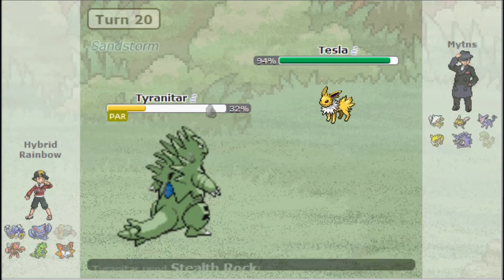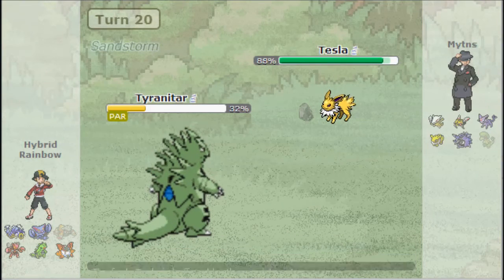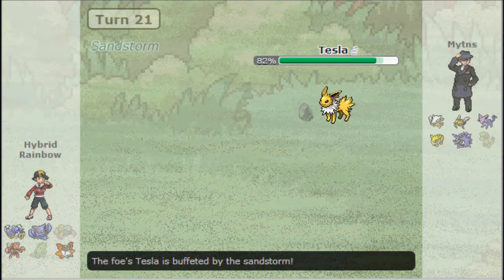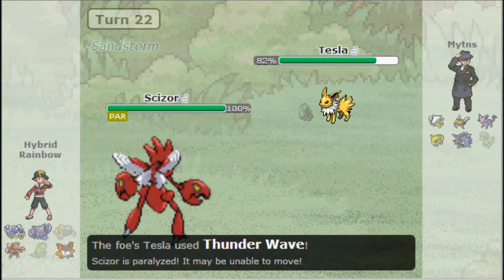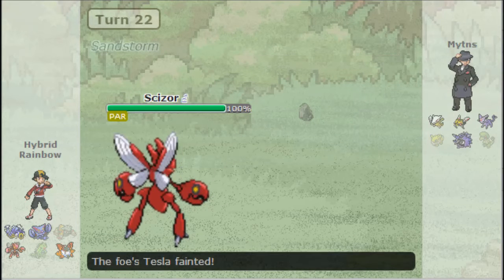Now I get Stealth Rocks up, so Ninjask is going to be very wary of when it comes in again. That was pretty much my only chance to get Rocks up, considering he has an Espeon. So I went for it. My T-tar is really just a wall — all I really like it for is setting up Rocks and Weather. At this point he's going to Thunder Wave me, no big deal. I'm going to go for a U-turn and just kill it, so now that thing's dead.